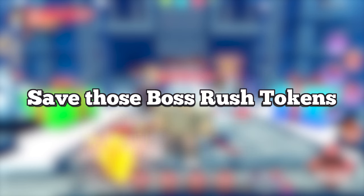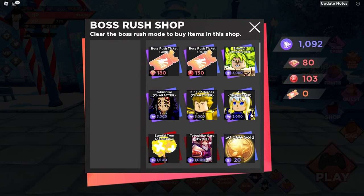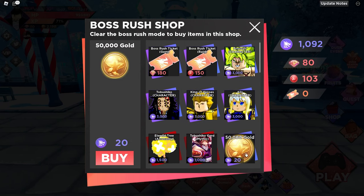Weekly quests will also give a total of 600 gems a week and can be very useful to do. My seventh tip for mid-game players: save as many boss rush tokens as possible. Don't buy gold, don't buy accessories — because with these tokens you can get one of four characters: Kokoshebo, Broly, Alice, or Gilgamesh. All of them are really good characters.